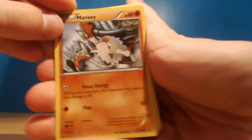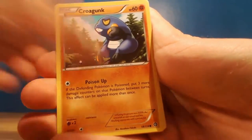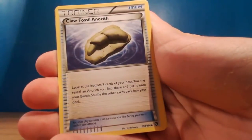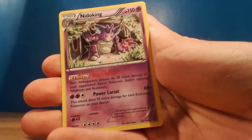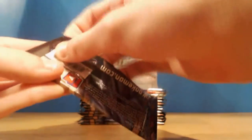These cards really need a shuffle. I don't see many rares or ultra rares coming out today. So we've got a Mankey, Shellos, Croagunk, and we got the Tangela, Klang, Skiploom, Claw Fossil Anorith. Pokemon Ranger is our reverse and our rare is a Cobalion again, so that's my first duplicate rare. And I really want to see the Gastrodon - Gastrodon is one of the rares I do want. Of course I want the hollow rares as well.